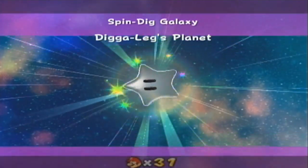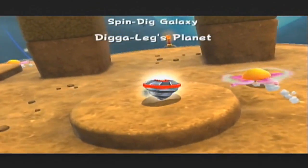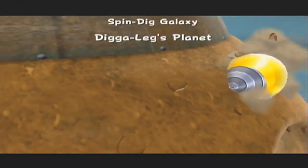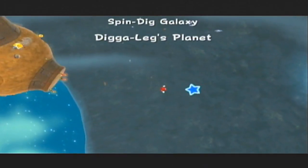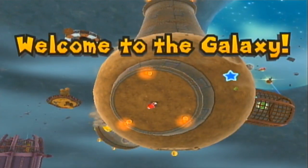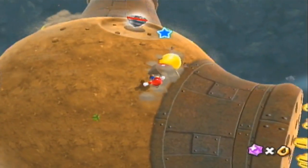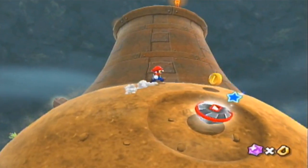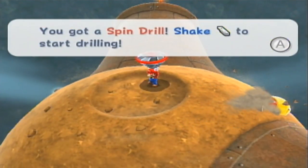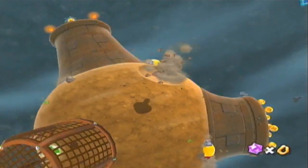Dig-a-Legs Planet. So this will actually introduce a new — I guess you could call it a new power-up. It's not like a traditional Mario power-up or anything, but this is a Spin Drill. If you shake it, you will start digging and basically go to the other side of the planet.